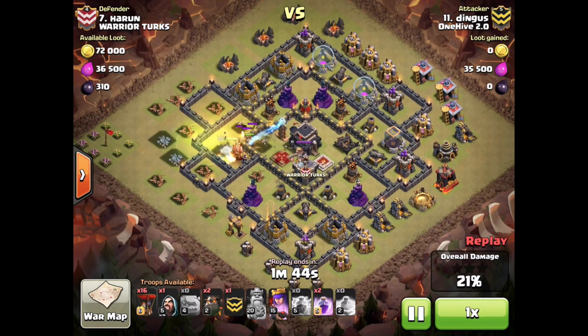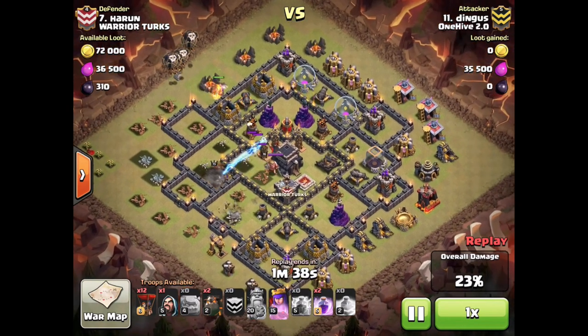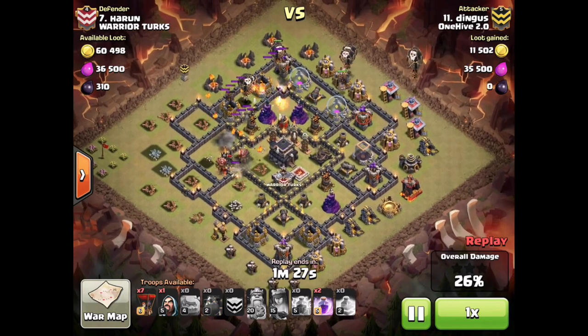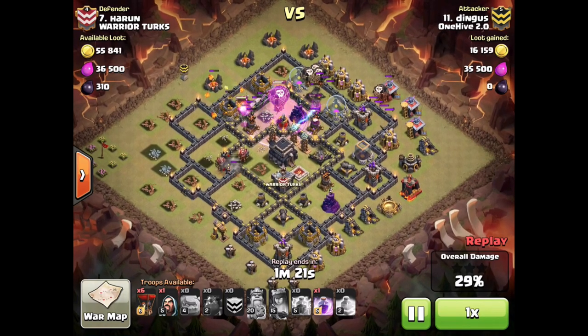He gets his Archer Queen down but not the top second air defense, and that's absolutely fine. A lot of people believe a shattered won't work unless you get two air defenses, but a good portion of the time it can work as long as you get one air defense down along with the queen and CC, and also an Expo — and he proves that in this attack.